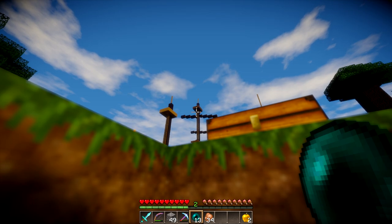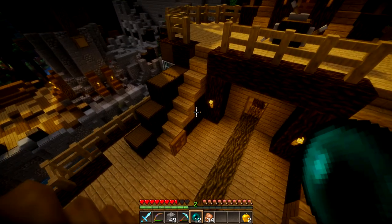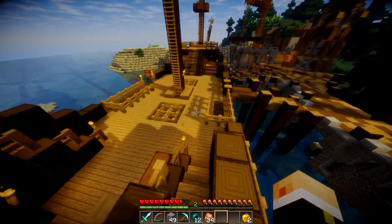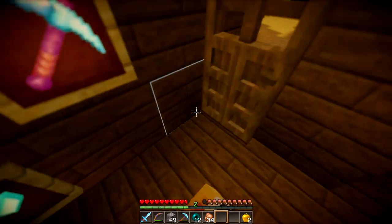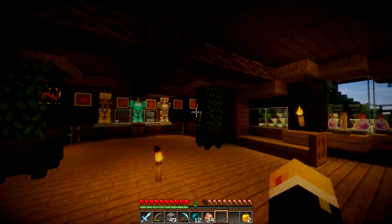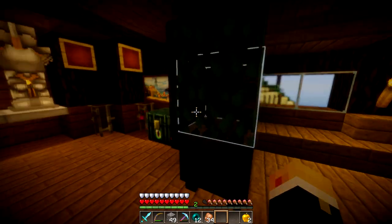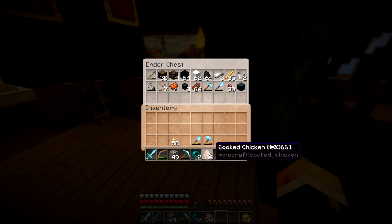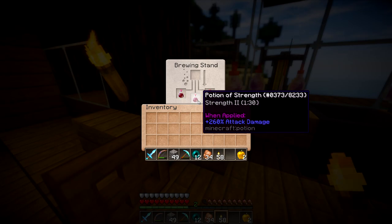We have a whole double chest full of wool and even some more back at home. I'll head back to the house because there's something I want to do with you guys. We have two double chests full of wool. I've been getting ready for something I've been wanting to do for quite a while. So guess what we're doing today — we're kind of gonna be fighting a wither boss.